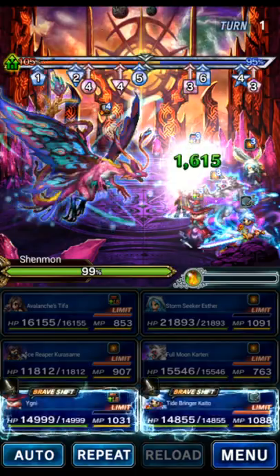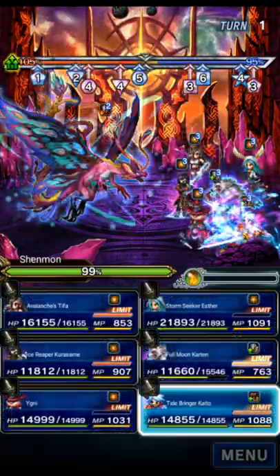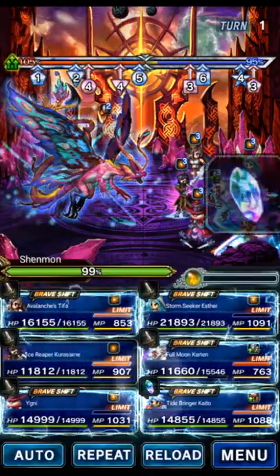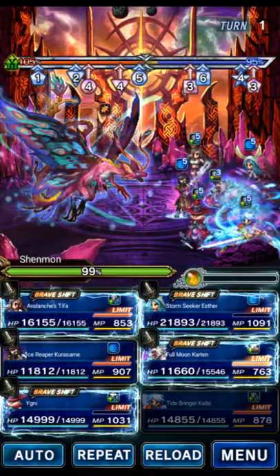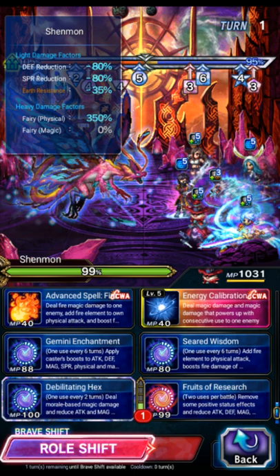We're going to get rid of 1 stack of mirage from Carton's preemptive hit. Then we're going to use Kaito to buff the party with killers using Receding Tide, Swelling Current, and Pure Liquid Infusion — that buffs both the killers as well as water imbue and water amplify. We're going to use Yigni to 4-hands, Fruits of Research to perfect dispel, break the boss, and buff himself.